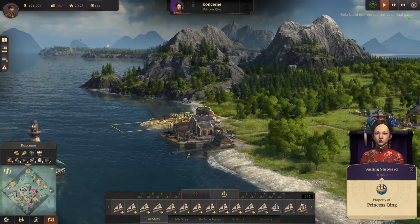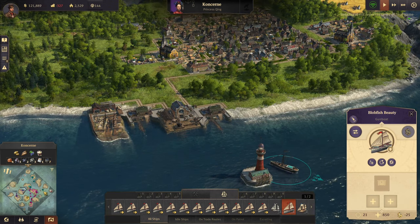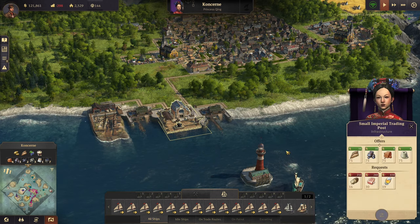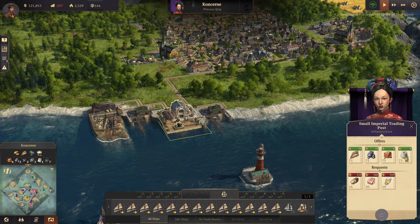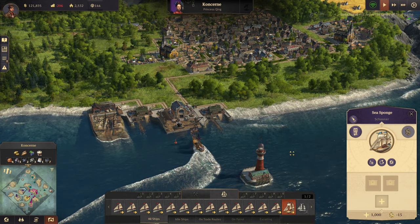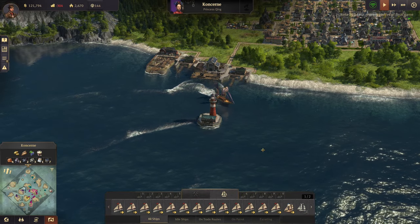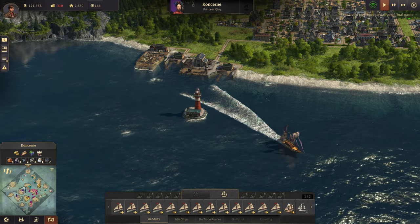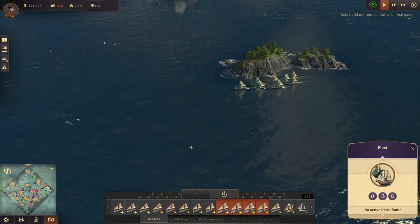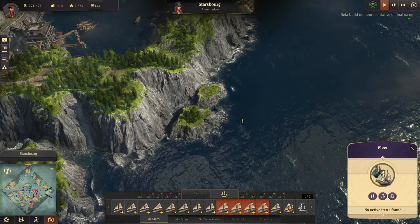I'm gonna send a gunboat that way, but if I send one of my trade boats over to her dock she's got stuff and I can import it. So if I take this boat and tell it to come over near her docks, I'm thinking we can set up some sort of trade route. All my boats are on the way over into pirate waters - pirate infested fortress.